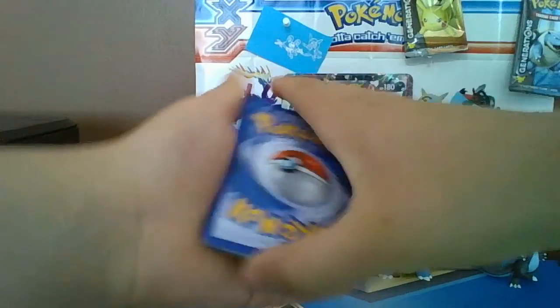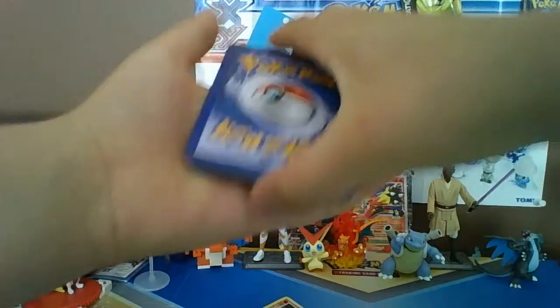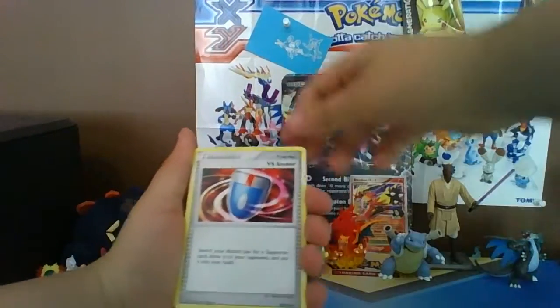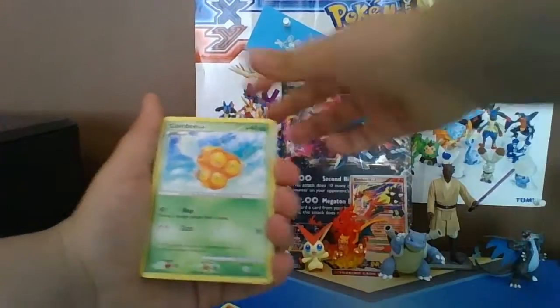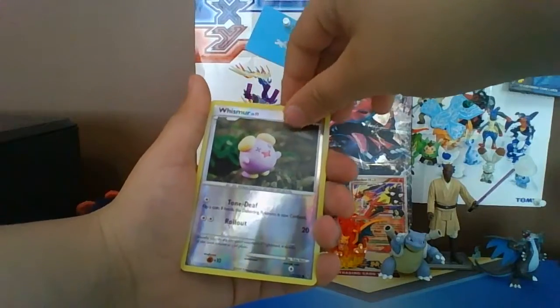A Level X on each pack — I'm going to be going crazy! Night Teleporter, VS Seeker, Chatot G, Shinx, Bulbasaur, Combee, Meowth, Rhyhorn, Reverse Whistler.